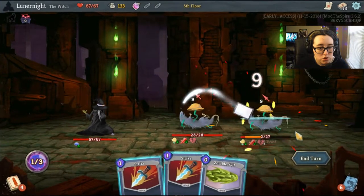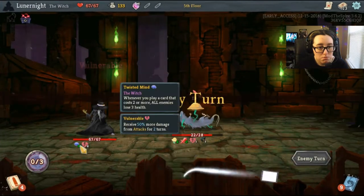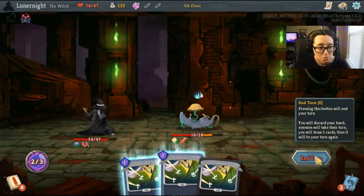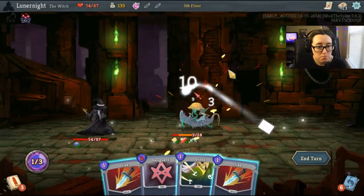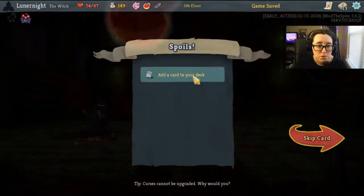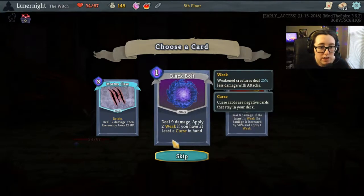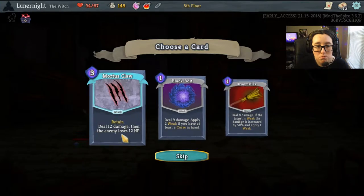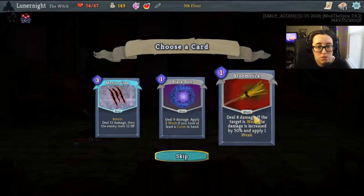Deal six damage to you, four damage and apply one Decrepit. My deck is really weird. Mortise Claw is another good one — deal nine damage, apply two weak if you have at least a curse in hand. Deal eight damage; if the target is weak, the damage is increased by fifty percent, and apply one weak. I don't already have a Mortise Claw — no I do not. I'm gonna go with Broomstick.